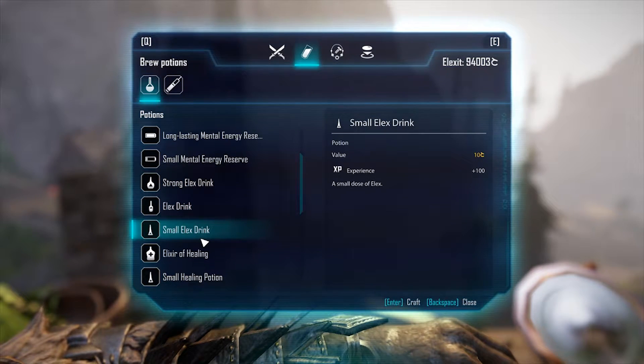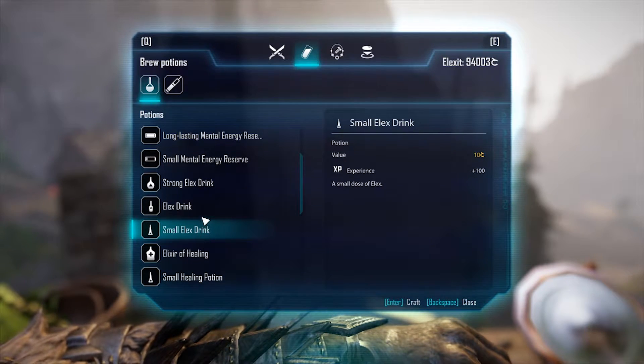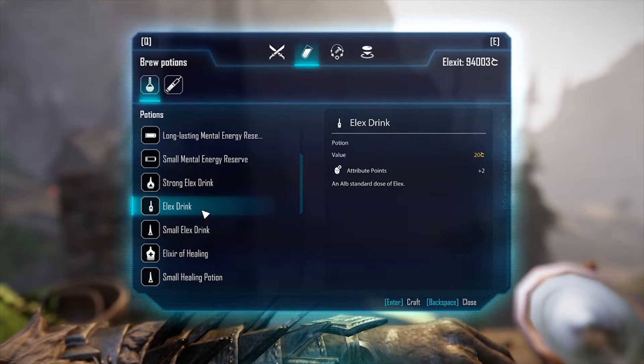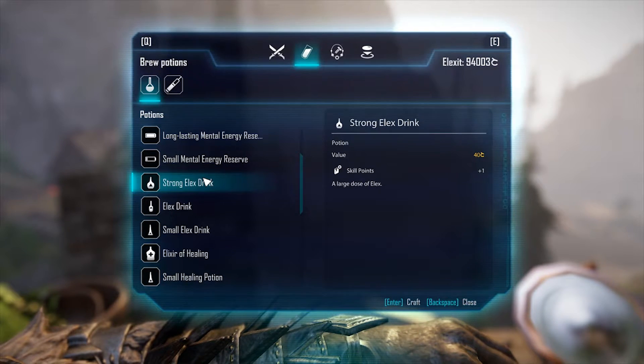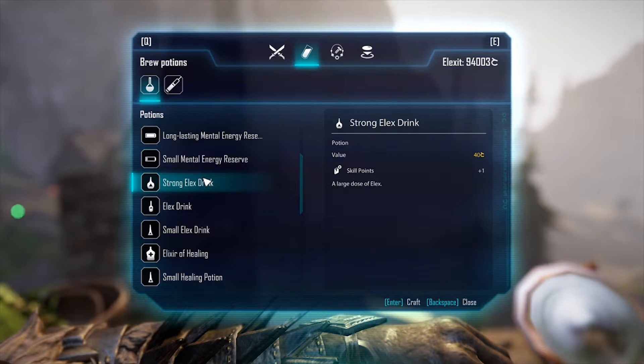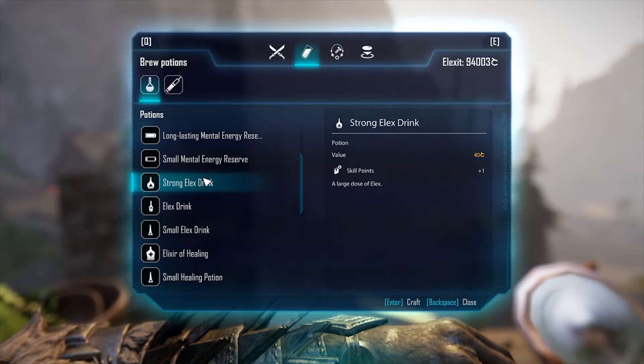What all these do — it's basically in their description as you can see — the small one gives experience, the medium one gives attribute points, and the strong one gives skill points. This is built into the game, so this isn't cheating or anything. You're just going to be able to get a lot more of them because of the glitch with the trader in Origin.